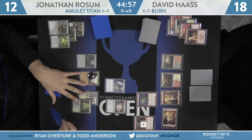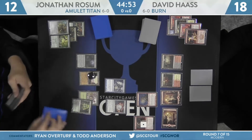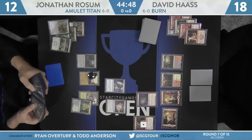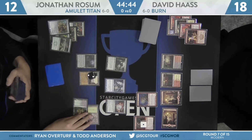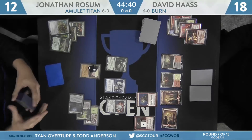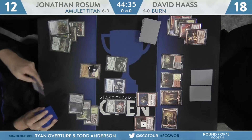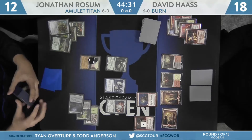My guess is he drew a land. He's going to copy the Rotfarm, float a mana, and then return it. This is a trick that Amulet players have been using for a long time — you return the Bounce Land itself to your hand, or the Vesuva copying the Bounce Land, so that if you draw a future Azusa or something like that, you have this land still in hand that can generate multiple triggers and multiple extra mana via the Amulet of Vigor. With that, Eidolon dealt with.